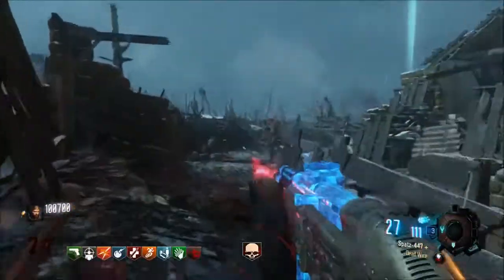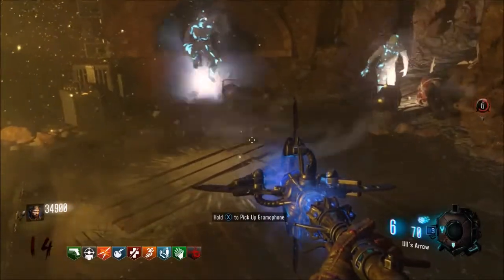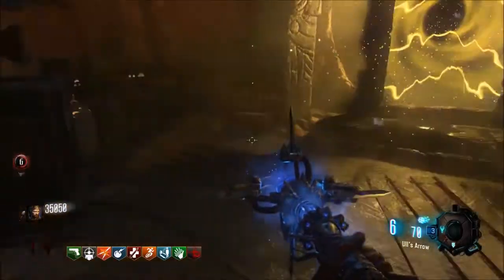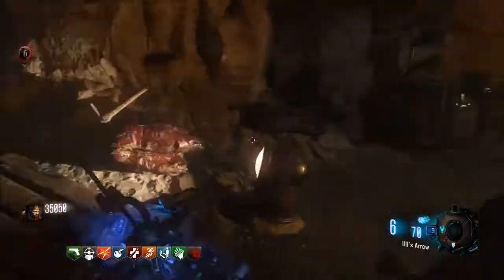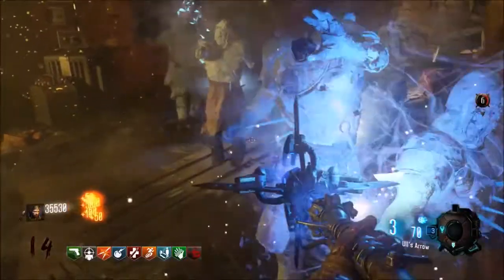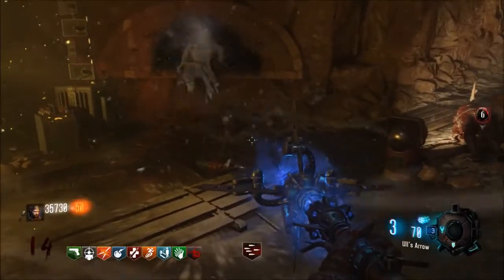The camping spot is going to be inside the wind tunnel near the portal to go into the Crazy Place, right where you set down the gramophone. It's actually a pretty nice spot — the zombies kind of pile in from that little hole in the wall and they can also come from the end of the tunnel. You pretty much have a get-out-of-jail-free card with an escape route to your left.